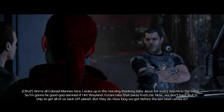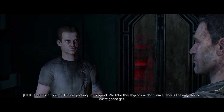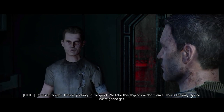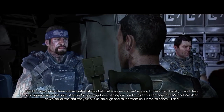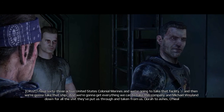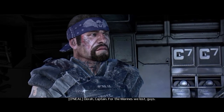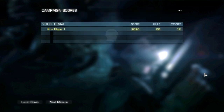We're all colonial marines here. I wake up in the morning thanking baby Jesus for every day I'm in the Corps, and I'm gonna be good goddamned if I let Weyland-Yutani take that away from me. We don't have an FTL ship to get all of us back off planet, but they do. It comes in tonight — they're packing up for good. We take this ship or we don't leave. I have 63 active United States colonial marines, and we're gonna take that facility and then take that ship. It doesn't seem too smart for the Weyland-Yutani Corporation to basically declare war on the United States over some bioweapons. Well, that was another dumb explanation. I'll see you guys next time in episode 10 — only two episodes left until we're done, thankfully. See you guys!